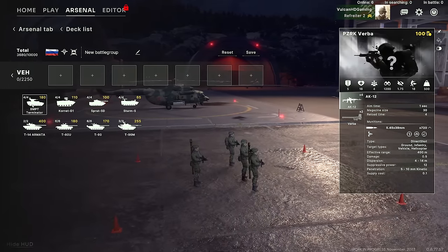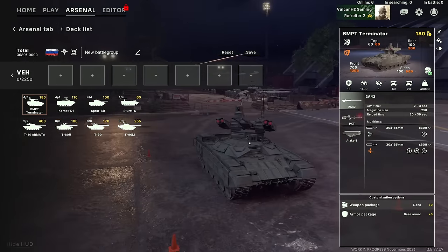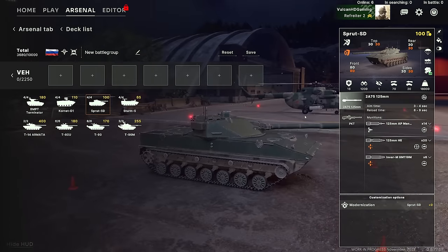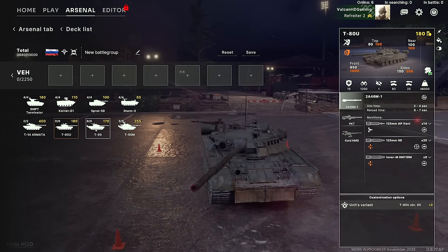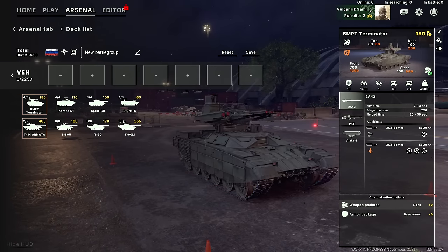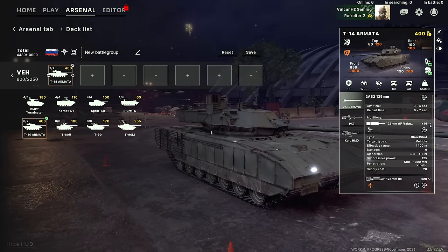Moving into the vehicle tab. The BMPT Terminator is pretty good. The Sprut and Sturm are okay but not great. The Armata is very good. The T-90T and T-90TM are pretty good with upgrades. We're definitely bringing in both Armatas. They have an effective range of 1400 meters with 500 to 1000mm kinetic penetration. The kinetic penetration is super important.